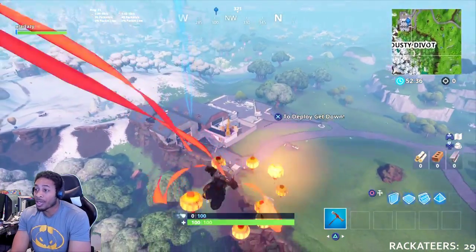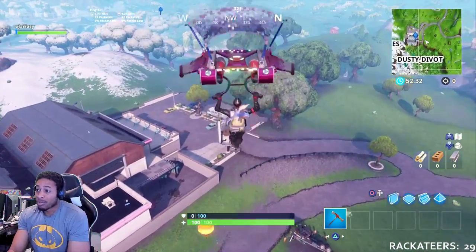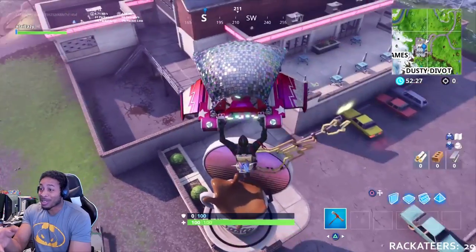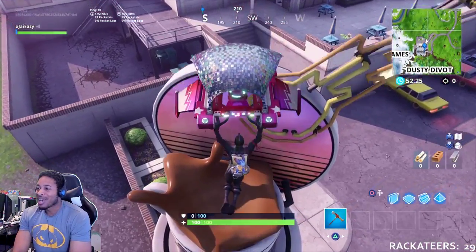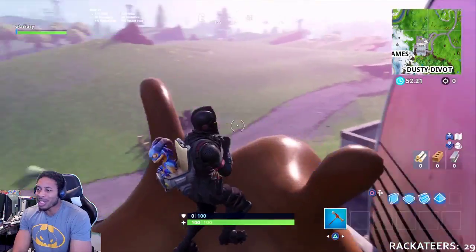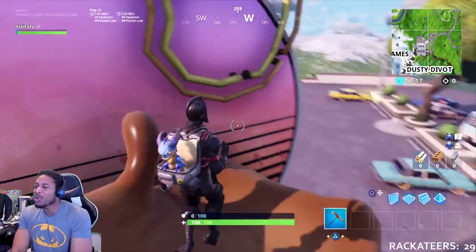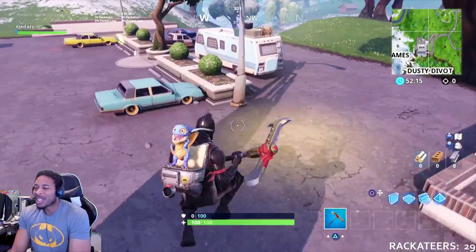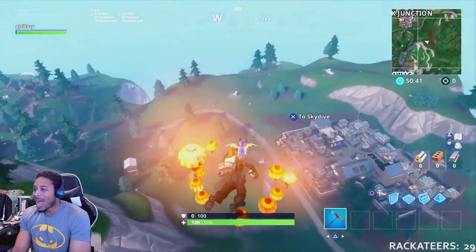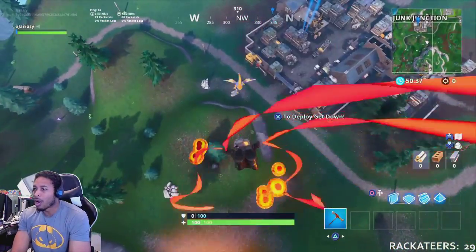The oversized cup of coffee needs no introduction — you know where it is. It's right here at Dusty Depot. You're gonna go to Dusty Depot, just parasail on in, land on the oversized cup of coffee outside the fake Hard Rock Cafe, and then you're just gonna get your groove on.